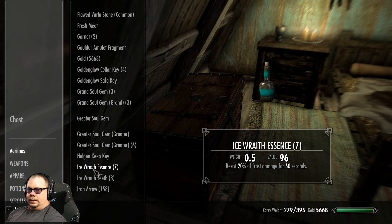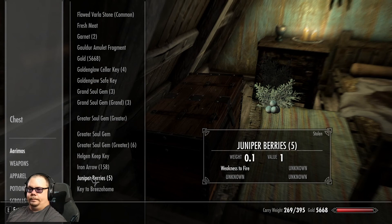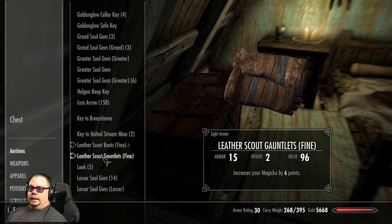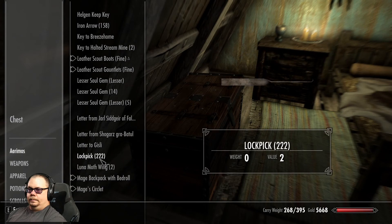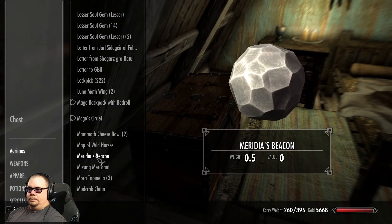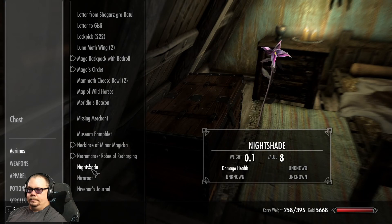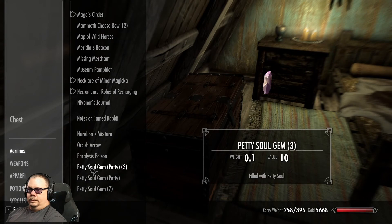You guys don't need to sit and watch me try to sell a billion things though. As long as we're here, maybe we should see about ditching the leather and going full cloth. I think that's a good move. Food, we can hang on to that. Meridia's Beacon — oh, that seemed to start a quest. I think we can get rid of that.